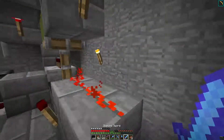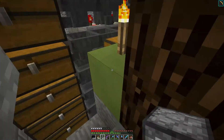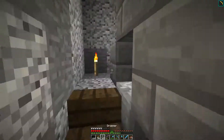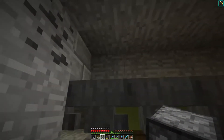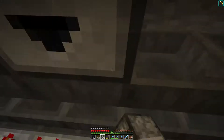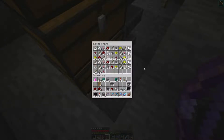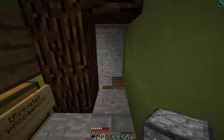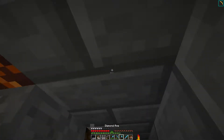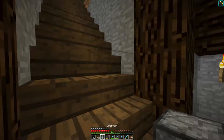Now we've done the storage system — pretty much all the hoppers I could reach and feel comfortable doing. Let's move on. The next area was obviously the witch farm storage system, and this is actually one that probably really needs droppers, because it's in action 24/7 as soon as I'm logged on the server and within my base.